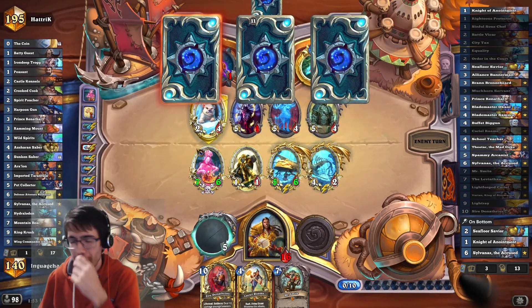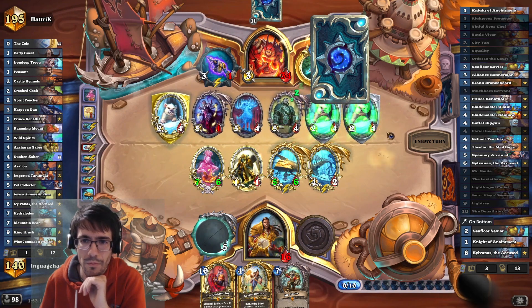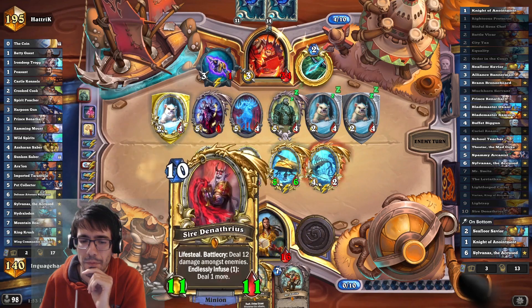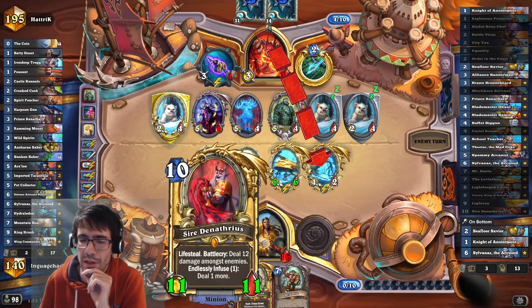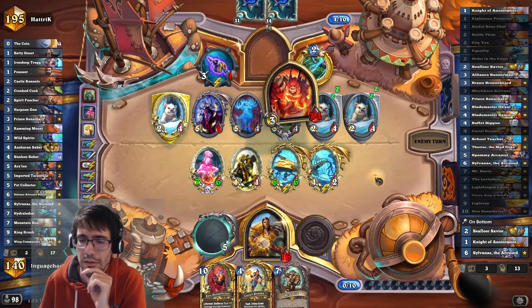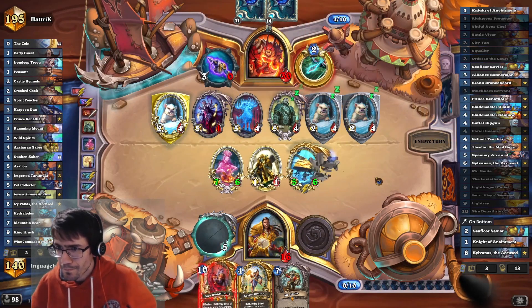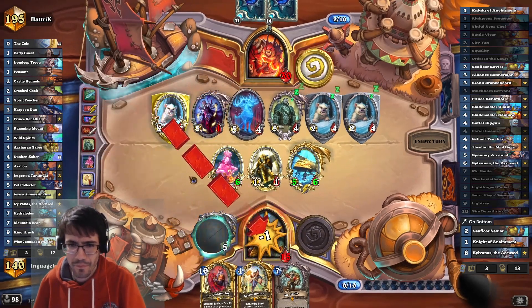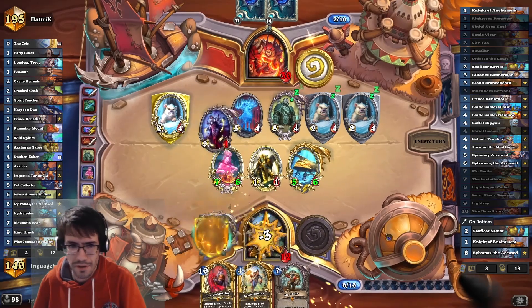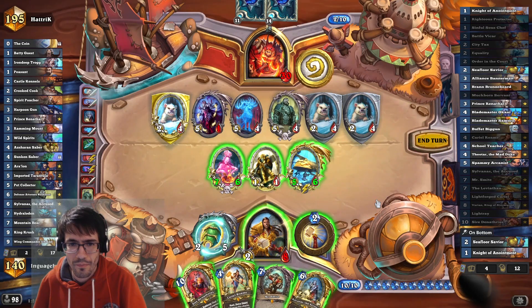The Brass Wing came from a Muck board. Being greedy is actually fine — the greed is actually okay. Why does it say Sylvanas is at the bottom of my deck? Sylvanas should be my next card. I'm probably going to go ahead and do the healing thing.